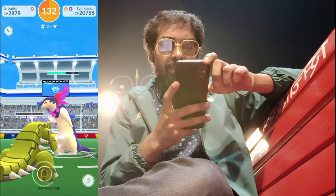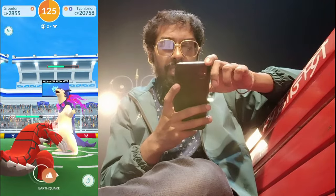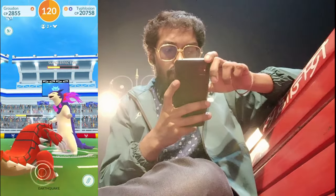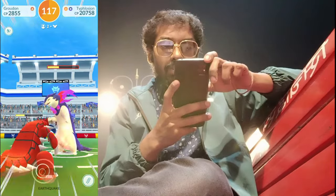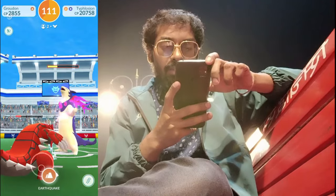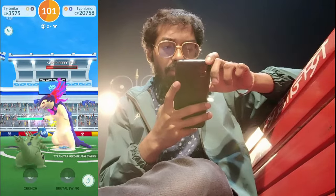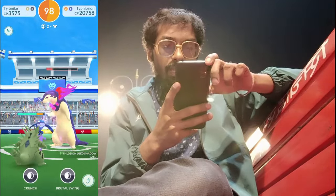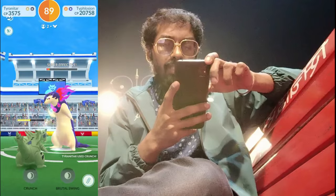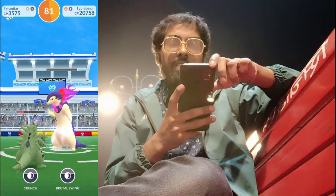We are using Groudon now, which is super effective using Earthquake. The Typhlosion is using Shadow Ball, which is also super effective on our Pokemon — a ghost type attack. There we go, we are halfway there to beat this Hisuian Typhlosion using Groudon with Earthquake attacks and double attacks — Brutal Swing and Crunch — dealing pretty great damage. With a few charge attacks, we have successfully defeated Typhlosion with less than 80 seconds left.